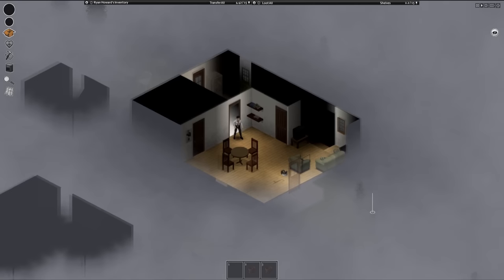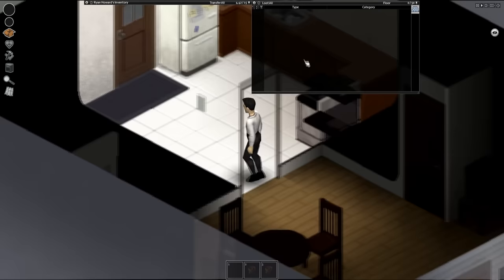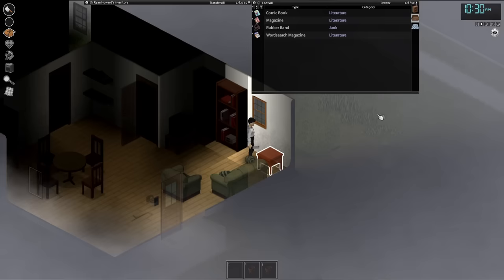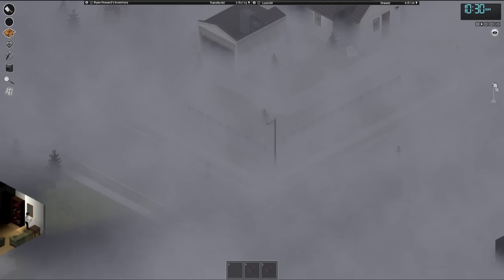Before any of that, we need to focus on survival now. So we're looking around our house for anything helpful, which includes a few books, some chocolate and sugar, a nice meat cleaver — which is a perfect weapon — some extra milk, canned tuna, an alarm clock, a pen and pencil. That's it. All we have to our name is a single weapon, and of course the game decides to throw me into the thickest fog I've ever seen.